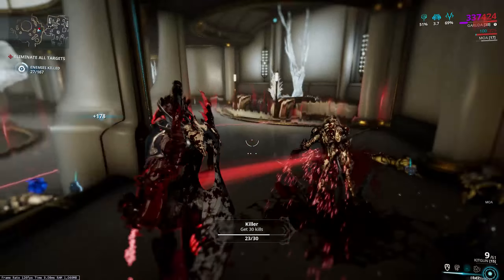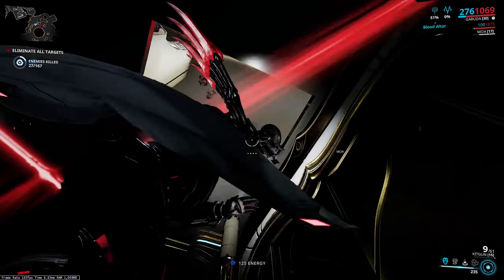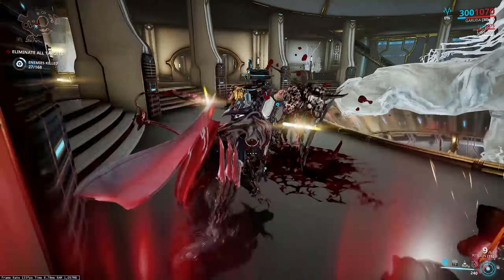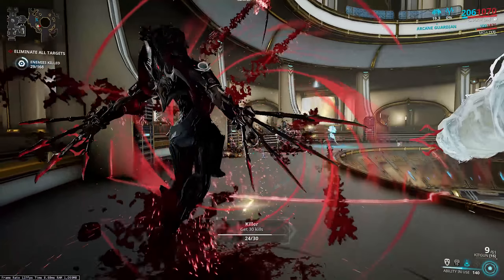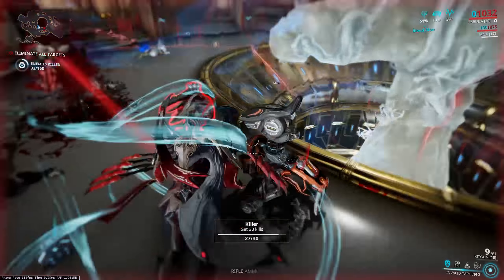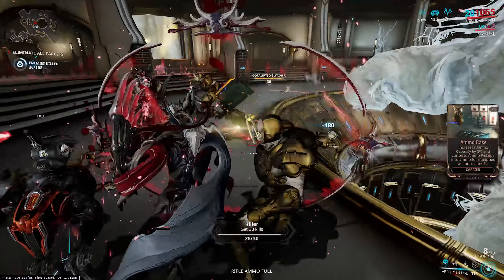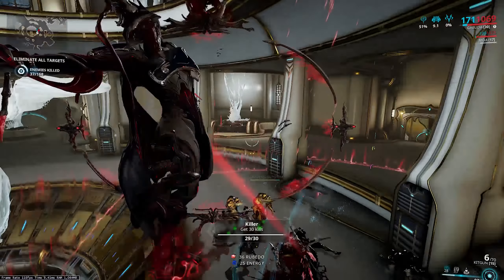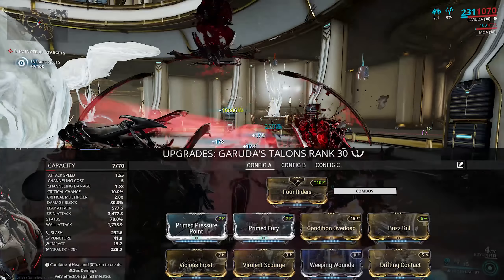Her second passive is her personal melee weapons — the claws you see on her. If you've got no melee weapon equipped, these are used instead and are separately moddable. At 10% crit it's technically enough for a crit build, however I went with a slash/viral status build instead to shred enemies quickly. There are no special mechanics here, so I'll just put up the build for you to see.